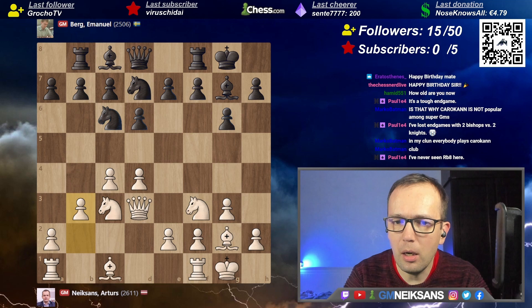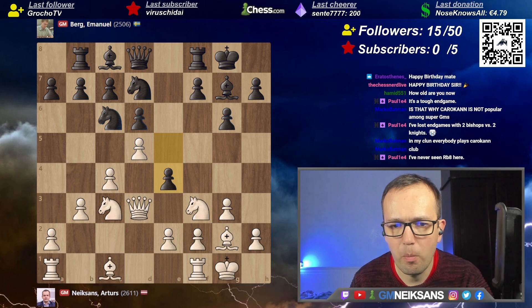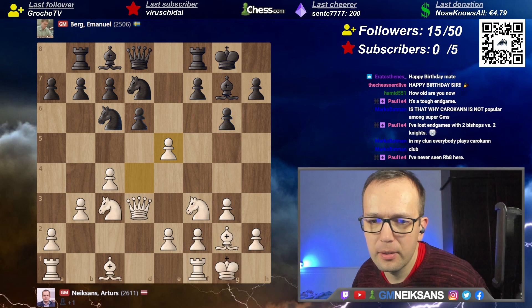He plays e5, and now the critical moment. Of course I cannot play d5 — d5, e4, and I have some issues. The rook here is under attack, so I take on e5.